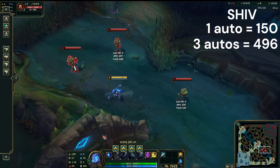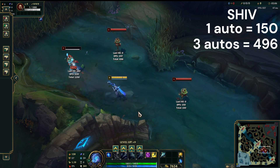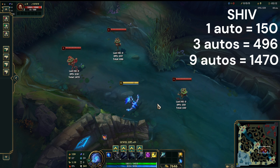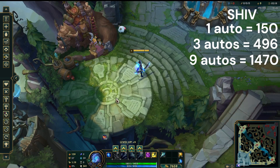And then if we do 9 autos, that's a total of 1,470 damage. So keep these numbers in mind — I'll have them up on the screen so you guys can observe the differences.